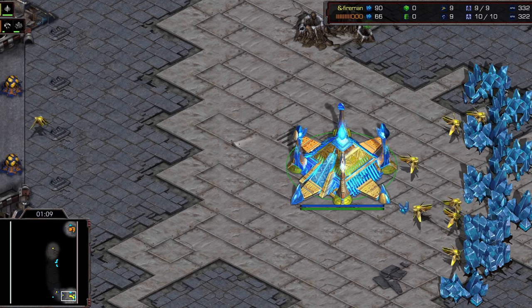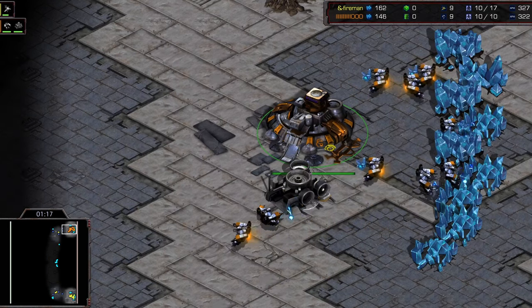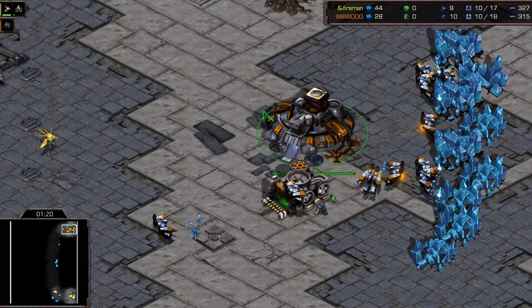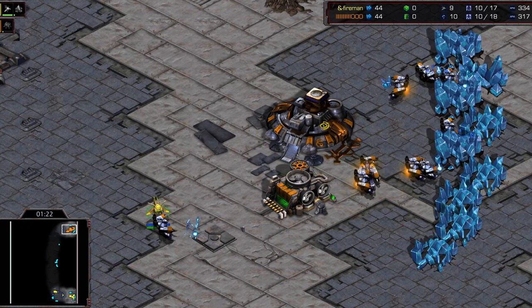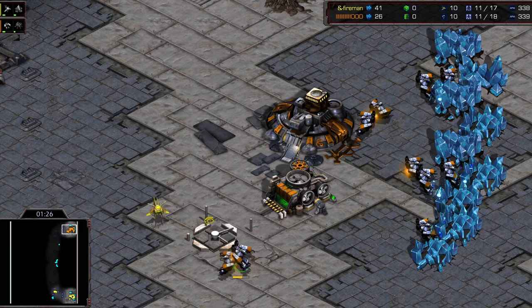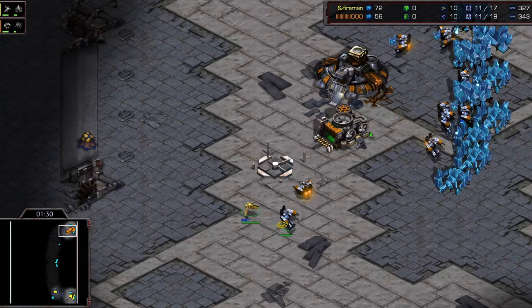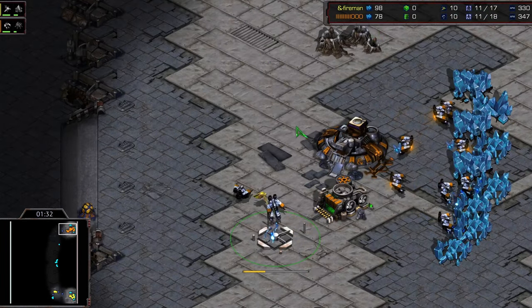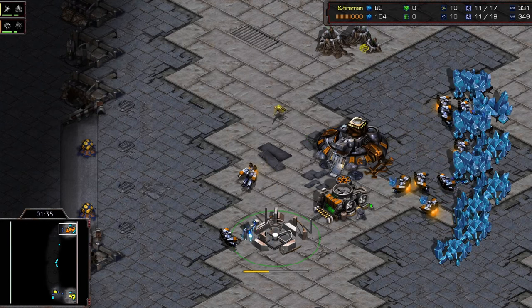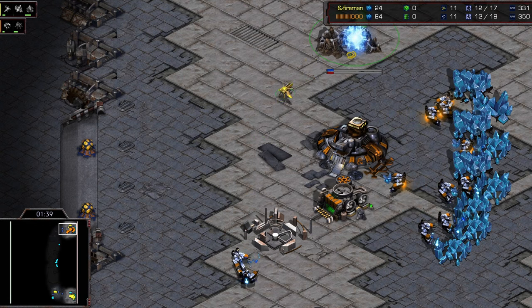Setting that aside, Quickly is putting a pylon on the low ground, probably for some zealot pressure. I think we're going to see a gas deal here - it's a two-player map. Coming in to deal a little damage to this SCV. We should see the gas deal in a second. There's no real reason not to take the gas when you're going for zealot pressure; you might as well just take it.